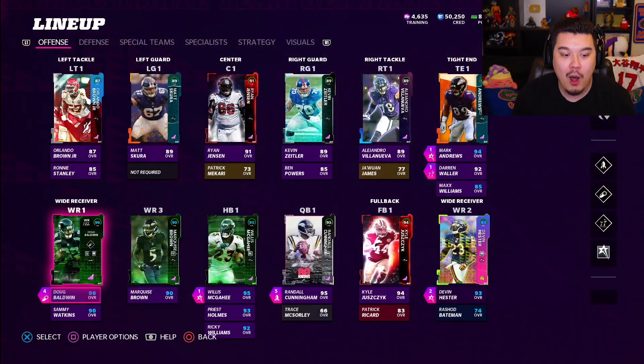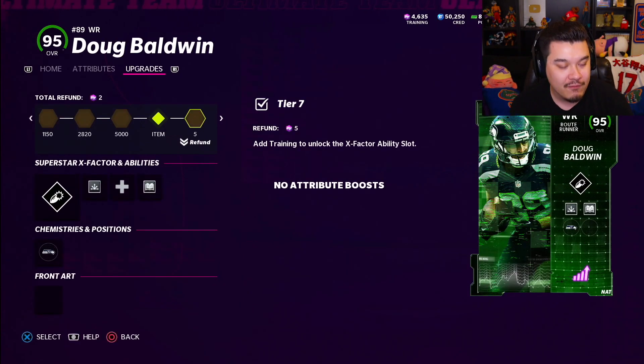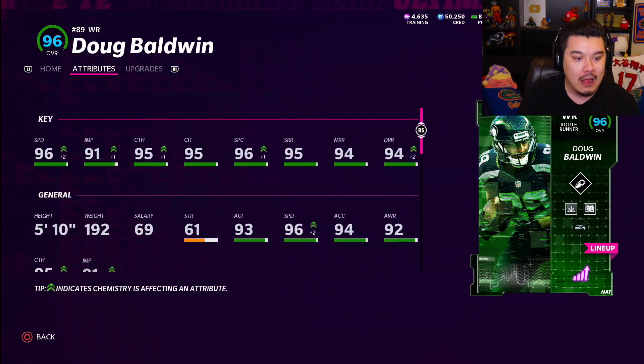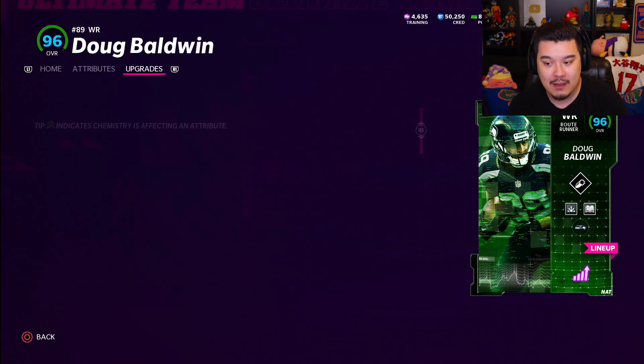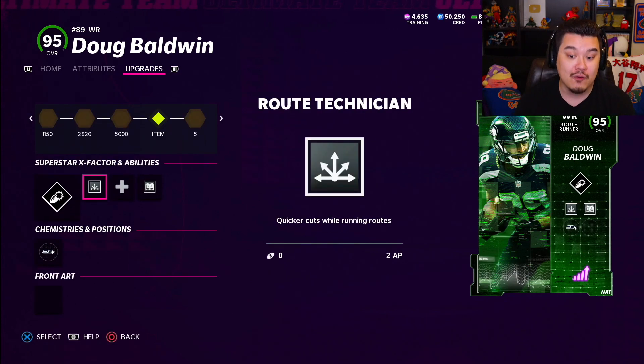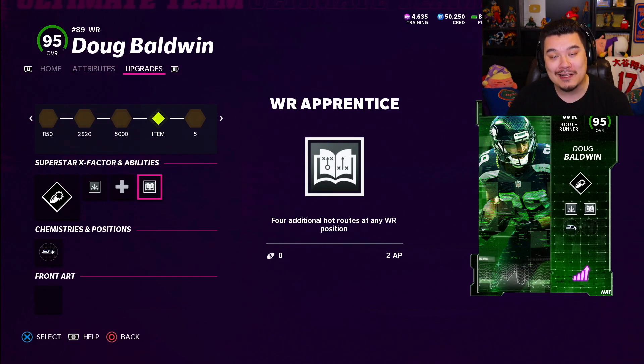Welcome back to another Madden Team of the Week video. This week we're using the offensive hero Doug Baldwin — 95 overall, powered up to 96 speed with very good receiving attributes. He's a route running archetype, so he gets route tech for 2 AP, which is very solid. I also put on Wide Receiver Apprentice to help get extra hot routes and get him open.